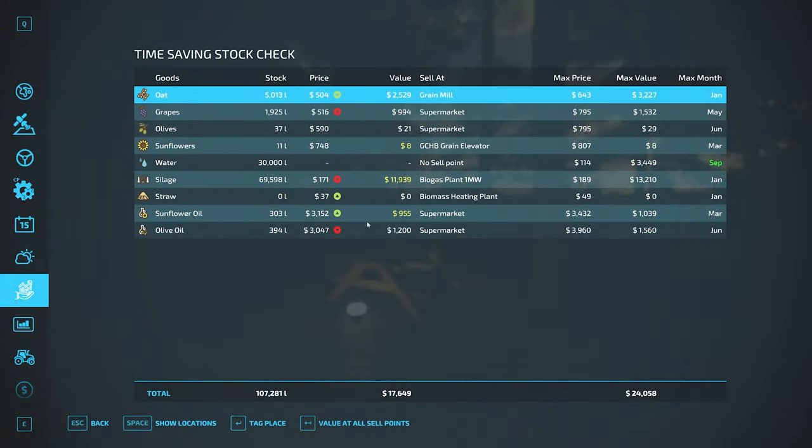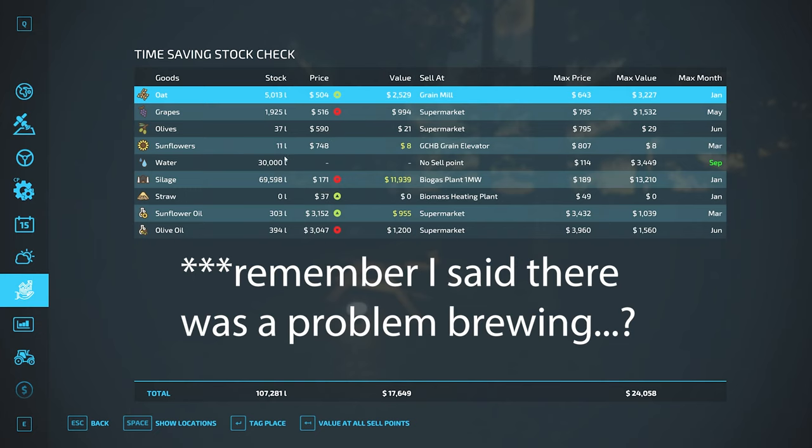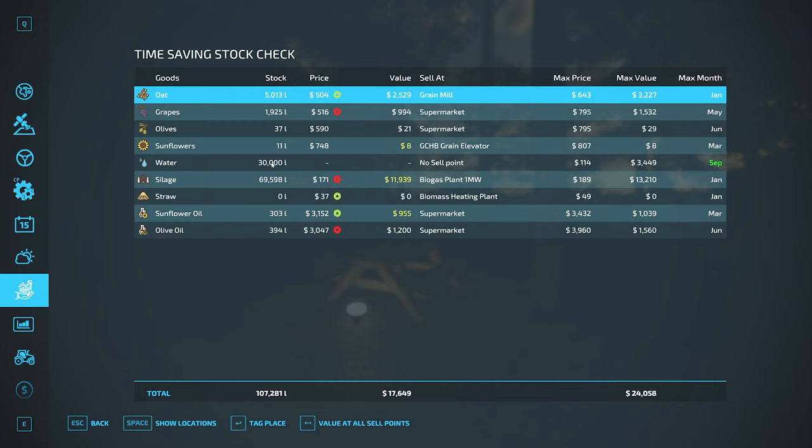By March we should be good. Currently sitting — I don't understand the water reading because I don't have any water in stock. I only put water into production, so ignore the water. We're sitting with 5,000 liters of oats with a street value of $2,500, and 1,900 liters of grapes. We're going to need a solution to produce grape juice.